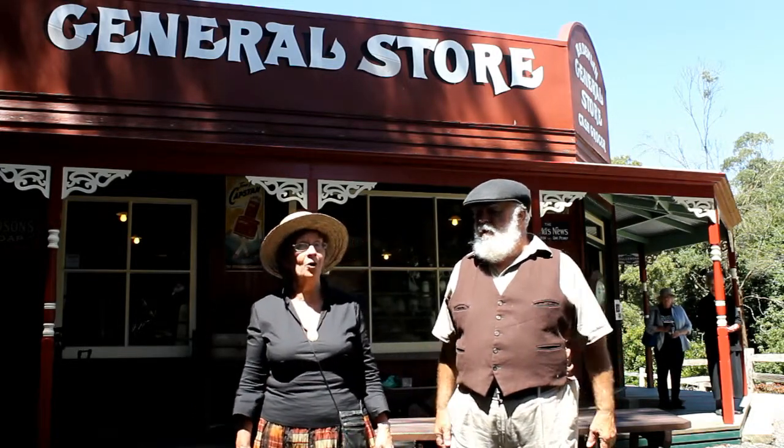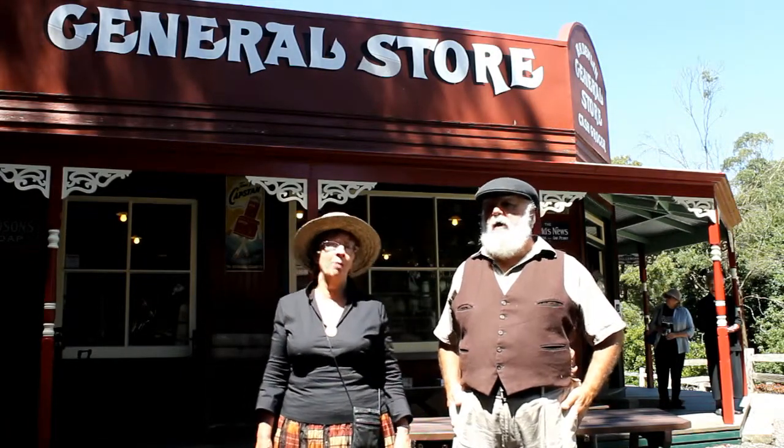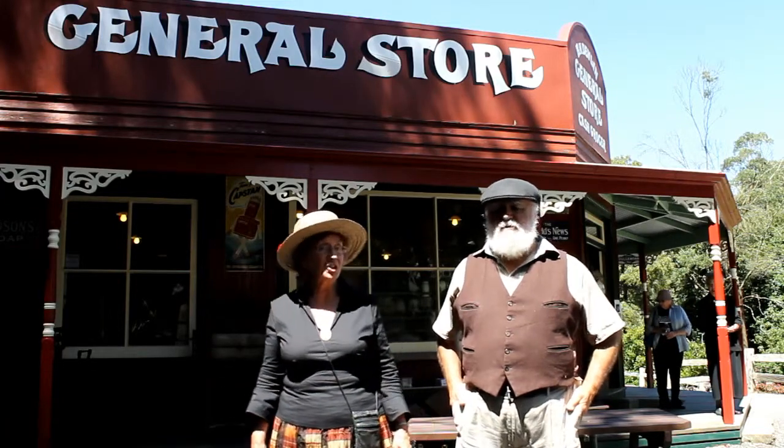Has Devlin's General Store. Where can I get a set of spurs? Devlin's General Store. You can get a set of spurs, flannel, underwear, his or hers. You can get a dozen eggs, a washing line, some dolly pegs. There you can collect your mail that came from Melbourne Town by rail. You can get a crosscut's ore and anything else you're looking for. It's been there since 94. Has Devlin's General Store.